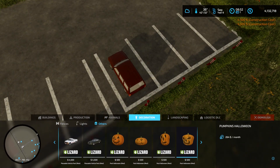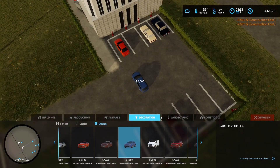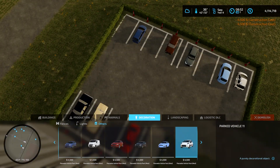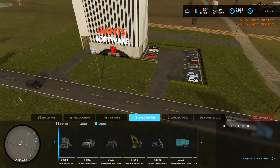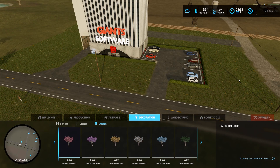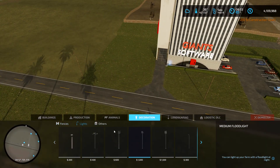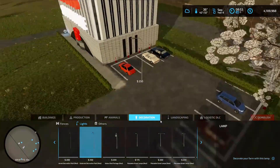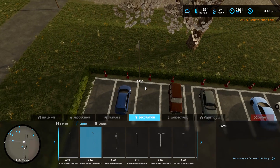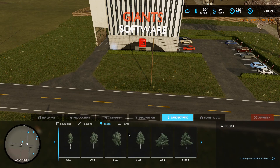I was looking for another restaurant. I thought there was an Applebee's, but I guess that was 2019, so it's no longer compatible with FS22. I need one more building for the newer town — where the Starbucks and all that stuff is. I just wanted one more building for over there, but I really can't find anything.